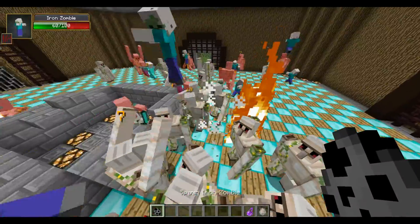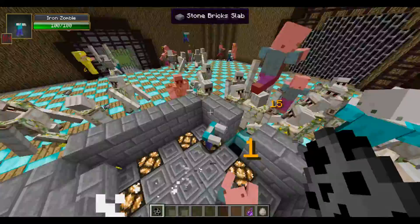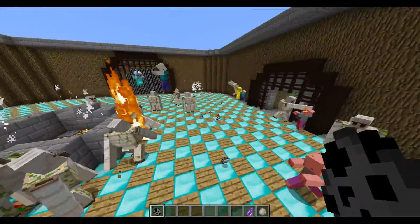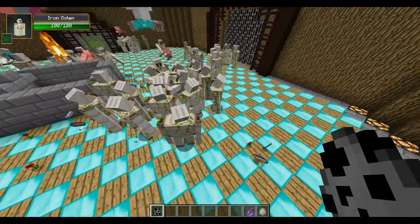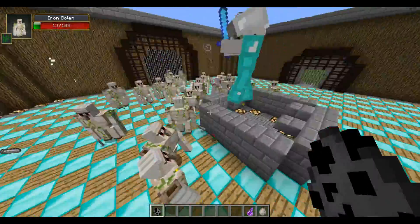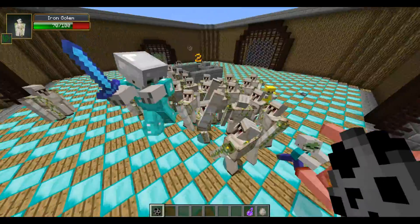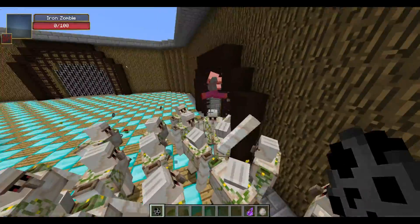If I had to bet, the Iron Golems are going to win this because even though there are boss Iron Zombies that are a lot stronger, it doesn't seem to matter when there's a huge pack of Iron Golems just beating them to death. They're no doubt killing Iron Golems, but the boss zombies — look at this one — he's getting completely destroyed; they're basically playing volleyball with him. He can't even get off the ground. That super powerful one just got tossed in the air like a ragdoll and he's dead.